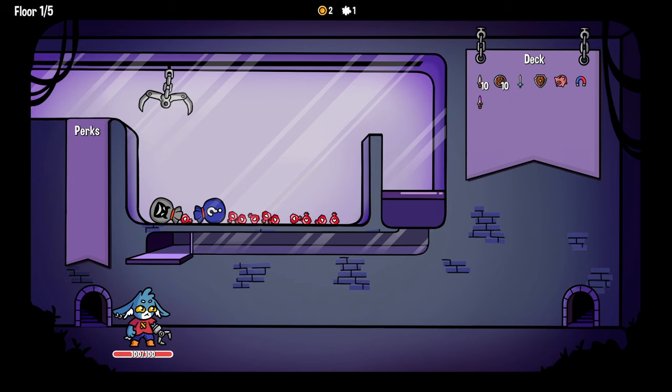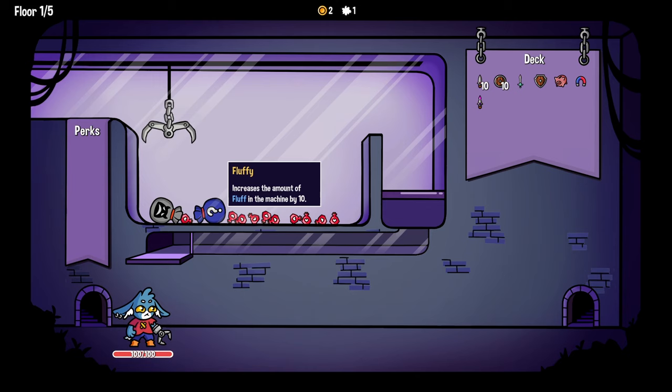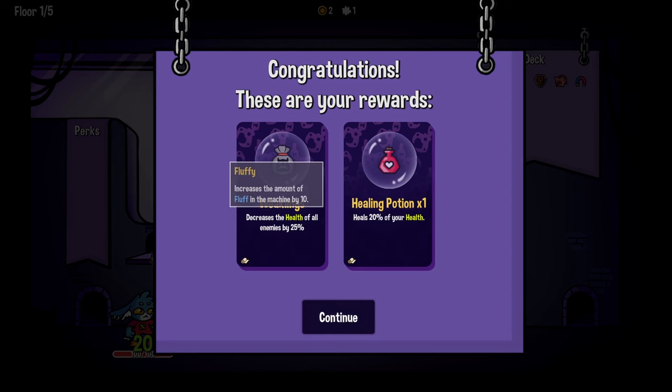Oh - increases the amount of fluff in the machine by 10, decreases the health of all enemies by 25, and then heals. You gotta get that first one because currently fluff doesn't do anything. Don't drop it, don't drop it. We're okay.